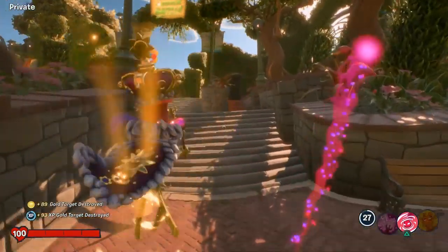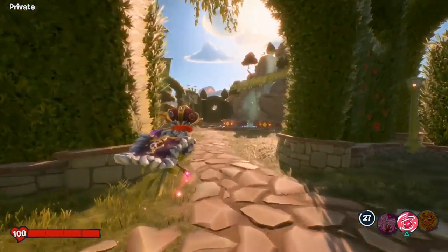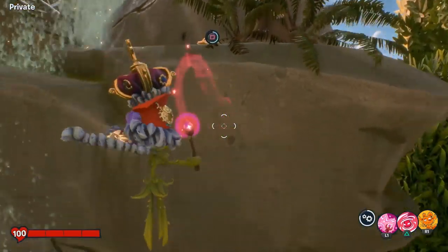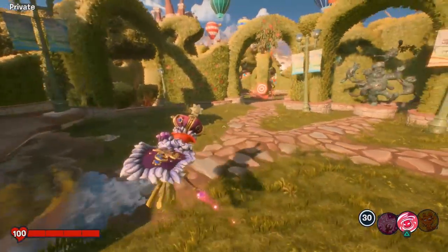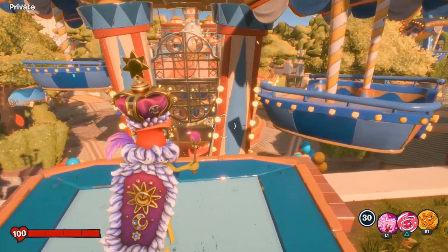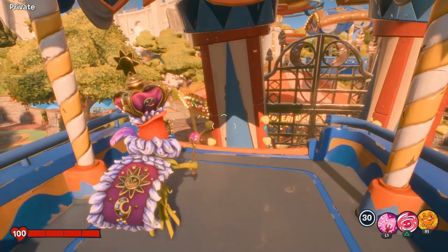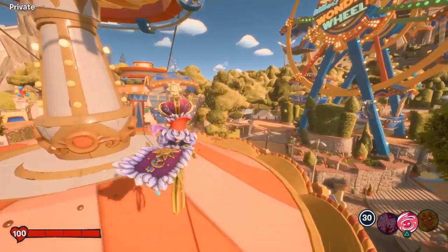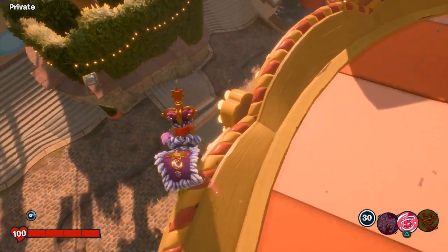Ideally you want to use the Peashooter and shoot the golden target for easy XP. This is going to be much easier if you're the Peashooter — use the R1 ability to jump higher. It's going to be right up on that ledge. I can still grab it as Rose by flying over and holding the square button. From there we have two more, both in the center of the area on or around the carousel — we need to get to the top of it. Rose has a nice glide ability if you hold X while jumping. That's fish number 14, and there's one more right below us — the only one actually in water.